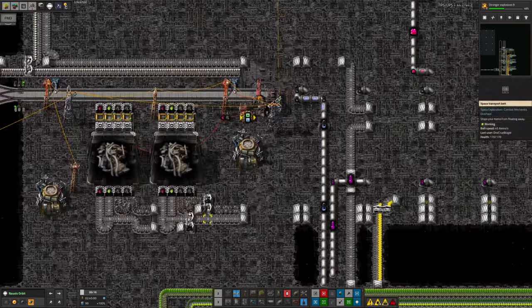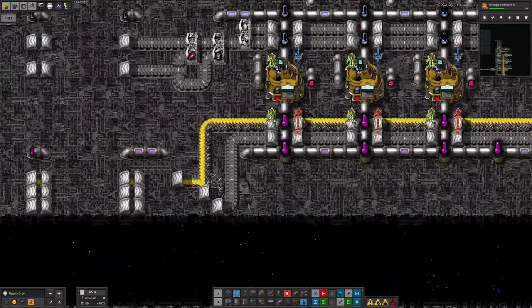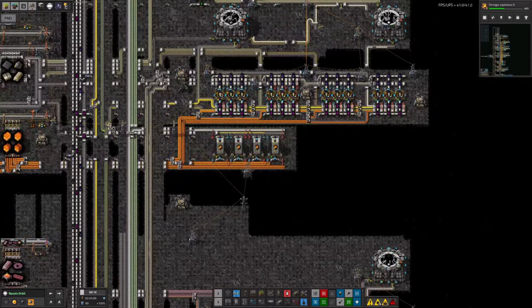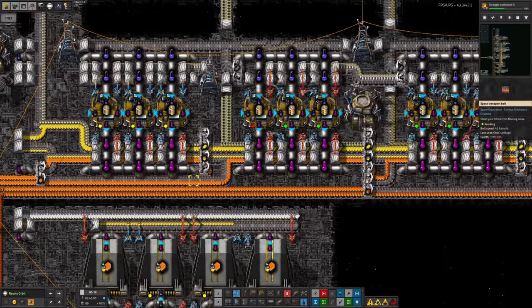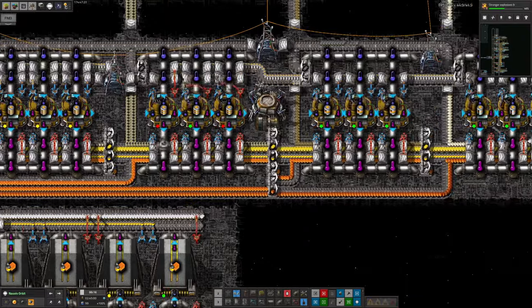We've got the same sort of belts coming along here as we've had for various other science packs. Things are actually a little bit easier here because there are only two tiers of Matter Science, unlike biological or energy where there are four. So along here we have a pair of belts coming in with tier 1 and 2, putting in different intermediates, and then tier 3 and 4 coming along the bottom and being passed up as appropriate.